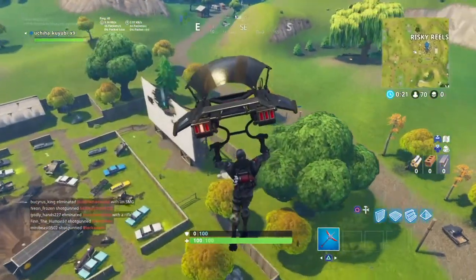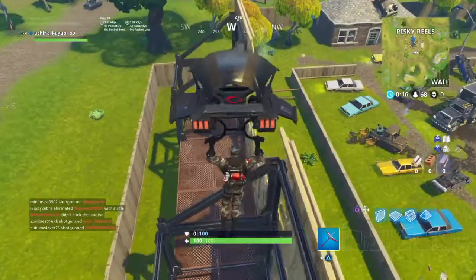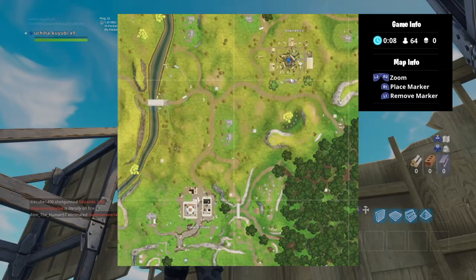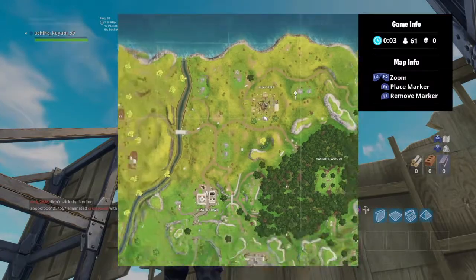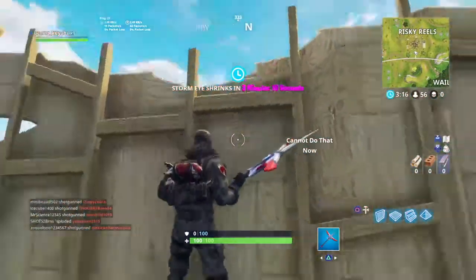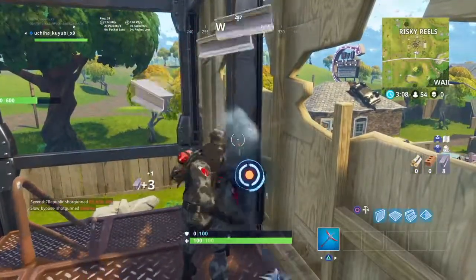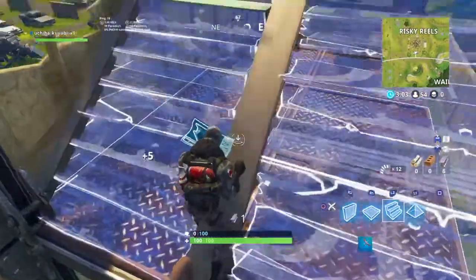Our next one is going to be at Risky Reels, at the little projector sign. It was one of the harder ones for me to get because you have to land either exactly on top of that wooden piece, or you have to get the metal on the side. It's on the south side of Risky Reels next to the projector board. I'm going to be getting these metals to build up to it — I destroy both sides so I don't destroy the bottom platform and build up to receive my letter.